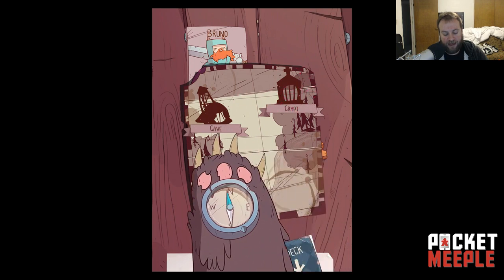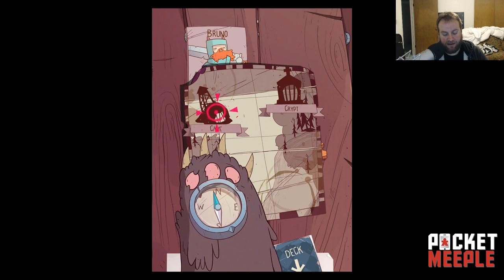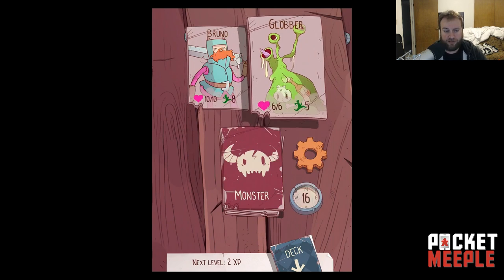Right now I have my choice of the Crypt or the Cave, and the game uses a really cute tinder-esque swipe left, swipe right to do stuff, which is kind of fun. So let's go ahead to the Crypt. Whenever you go to a location there's a deck of cards you're working through — there's monsters, random events like a choice of a blacksmith or going to the temple, looking for treasure, or mysterious pools.